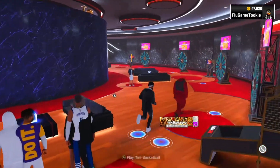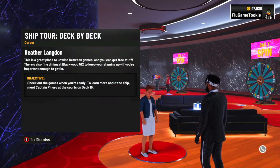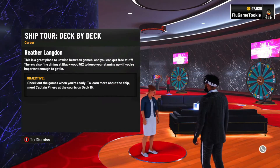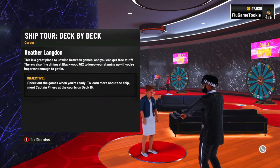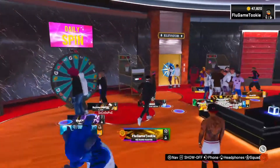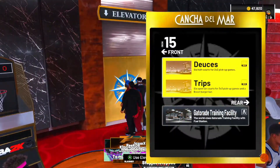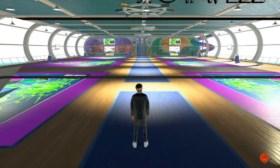Now that we're in here, she's right here, so we're going to talk to her again. The steps are pretty easy. It says: check out the games when you are ready to learn more about the ship. Meet Captain Pinero at the courts on deck 15. So we're just going to go to deck 15, to the trio or doubles — whatever they call it — over here to the courts. And we're just going to run all the way over here.